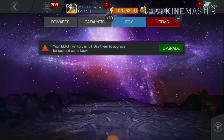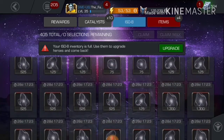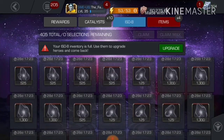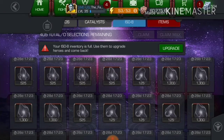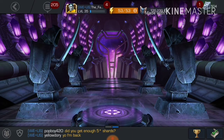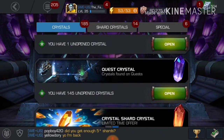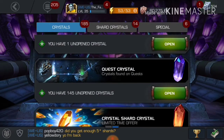I have 405 ISO, which includes 125 ones, 525 ones, and 1300 ones. I also earned 145 quest crystals, as you can see here.